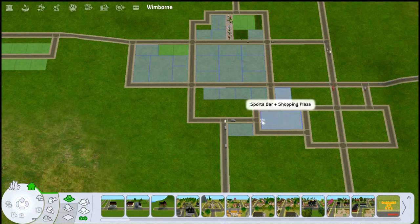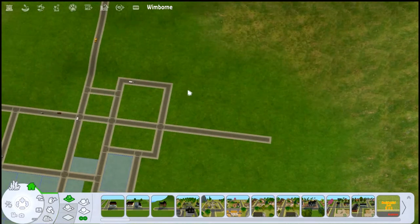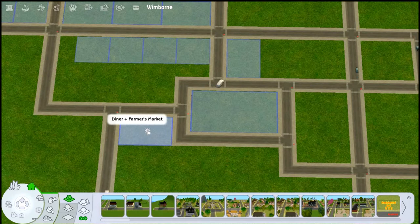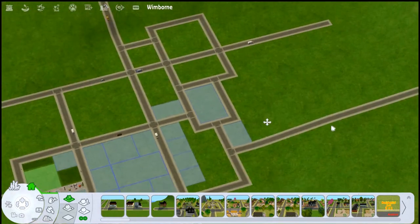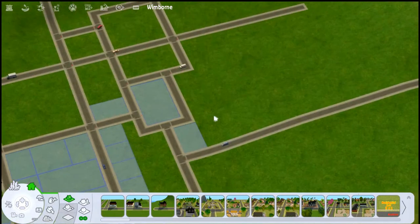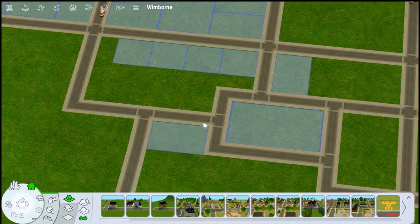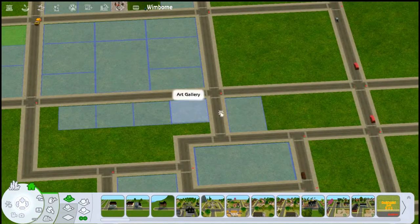Over here I'll throw in some of Honeywell's residential homes. Next to that lot we have what's going to be a diner with a farmer's market next door. I'd like to throw some farms back there because it's a farmer's market, and I want produce stands. I have a set — I think it's by Around the Sims 2 — that's a really cute farmer's market set. Then here is going to be a nightclub, and next to the nightclub is going to be an art gallery where sims can sell their art, maybe with an art studio upstairs.